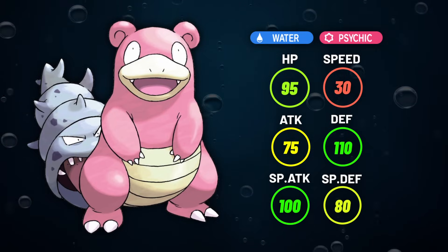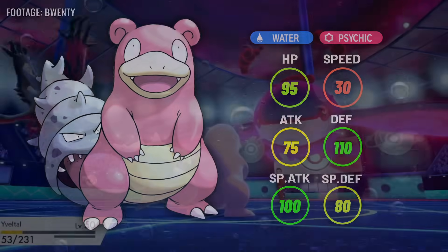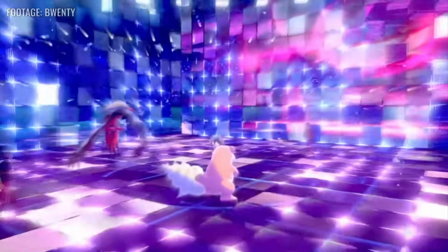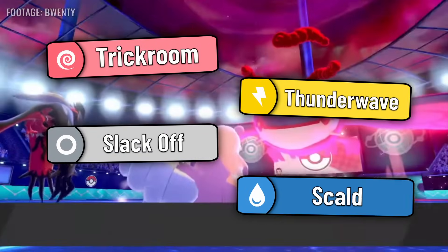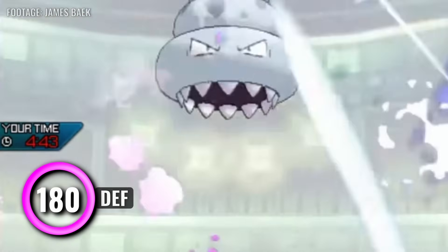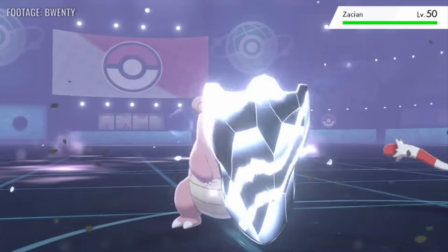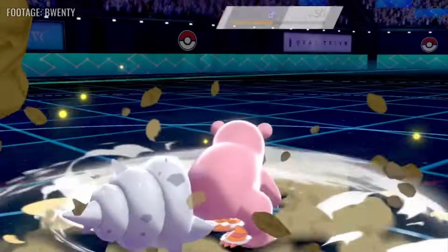Slowbro is, well, slow — go figure — and bulky. This has let it serve as a pretty solid Trick Room Pokemon at different points in VGC history, usually packing Trick Room, some utility, and a STAB move like Scald. When it had its Mega, it did the same thing, just with more stat points. Slowbro's most recent notable success was in 2022, where some Groudon teams used it as an Iron Defense Body Press Pokemon.